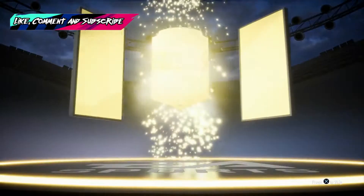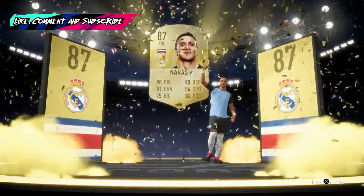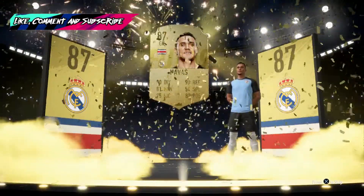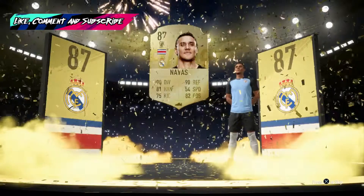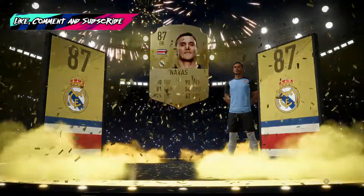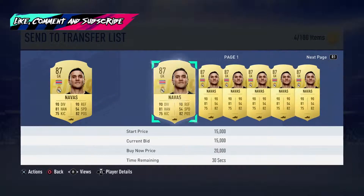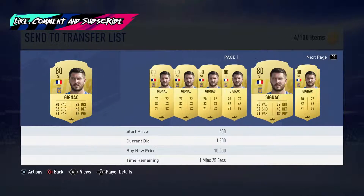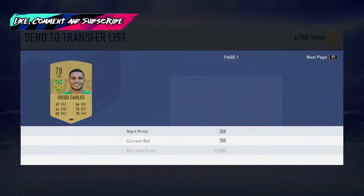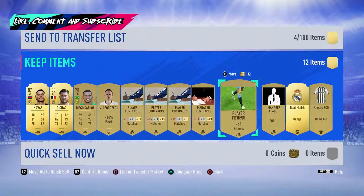Finally - a walkout! It's boards! Goalkeeper - is it Keylor Navas?! 87 rated walkout - that is a huge card! Not going to get into my team but for future SBCs that is a very, very high rated card. 90 diving, 81 handling - very good goalkeeper. Nothing else in the pack which is quite disappointing, but he's going for about 17-18k - not bad. Zignac going for some good coins as well - he's an 80 rated player. Brazilian centre back. We get the Real Madrid badge as well, probably sell that.